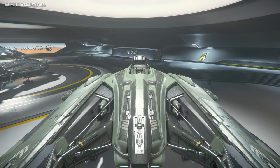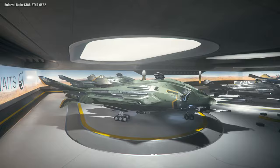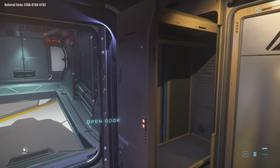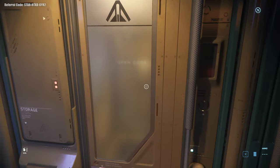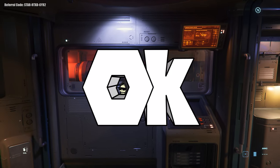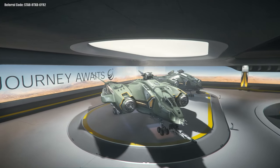The final ship of the day is the Aegis Vanguard Harbinger — the bomber variant of the series. It has all the same amenities as the rest of the ships except the Hoplite, but one side of the ship is reserved for a torpedo bay used to take out much bigger capital class spaceships. So if you have a grudge against somebody using a Hammerhead, bring one of these along. We're going to recommend this one as just the base tier because it can take a lot of damage and deal out a lot of damage at the same time.